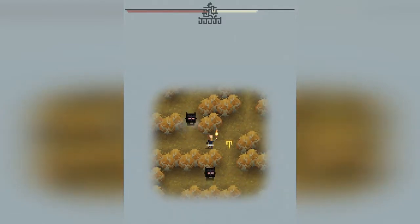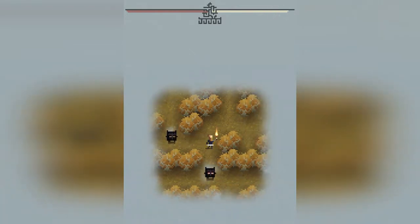So what this yellow T rune does is it refills my torch meter, which is the yellow meter in the top right. As you can see, it just filled back up a little bit.